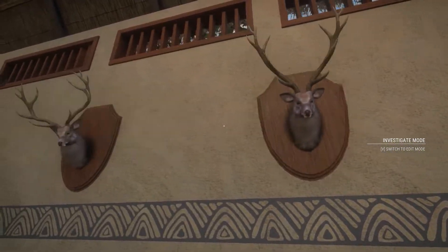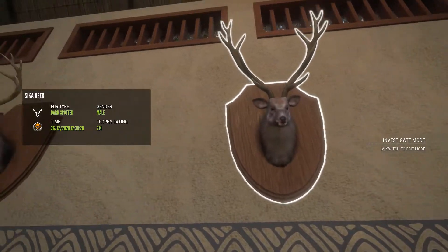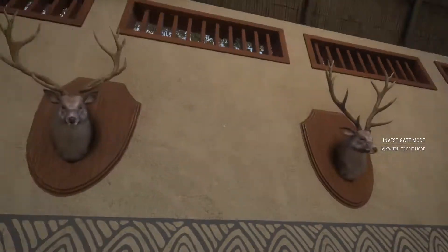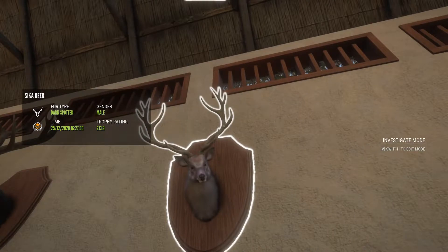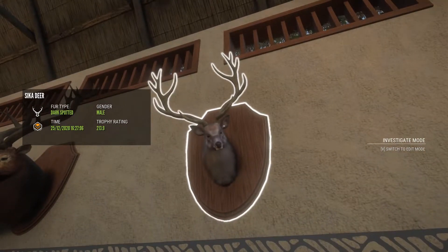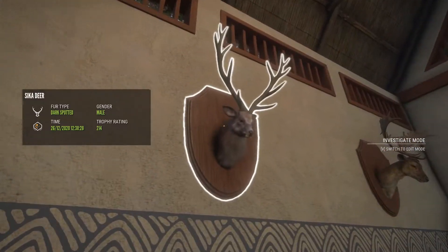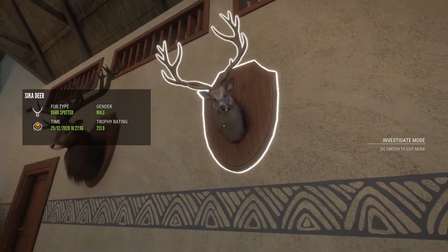Then we've got two diamond sika. One scoring 214 and one scoring 213. I really like this rack — it's a more common rack but I like seeing it, it's really cool. These are both dark spotted, so I would like to have different colour variants.